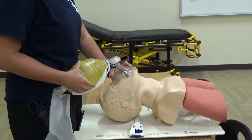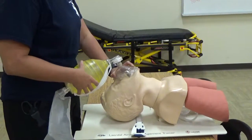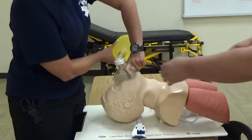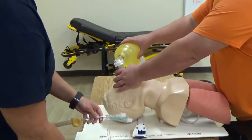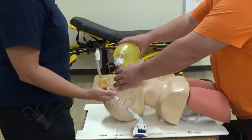Medical control is currently giving you permission to place a supraglottic airway. I'm going to go ahead and hand ventilations over to my partner. Let my partner pre-oxygenate my patient on high flow at 10 to 12 breaths per minute while I get my equipment ready. On my three count, I need my partner to remove the bag and remove the OPA. One, two, three.